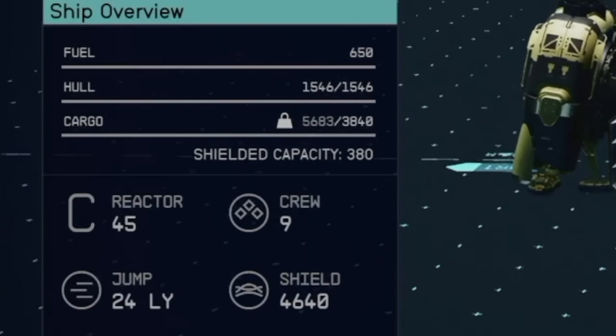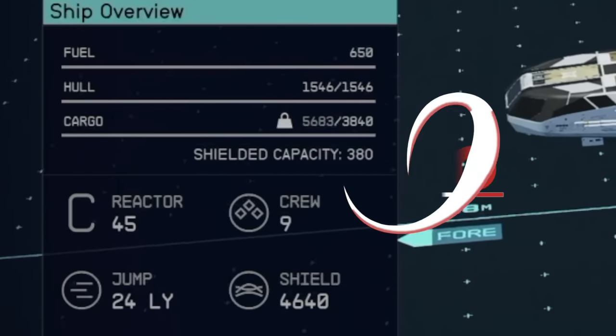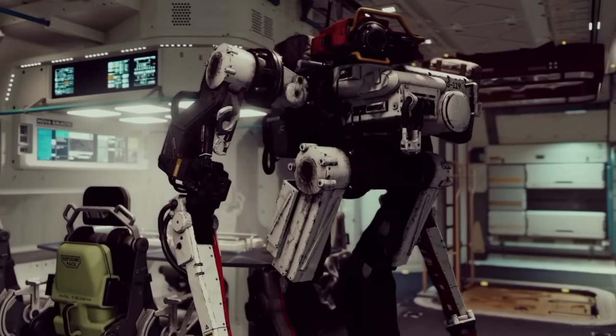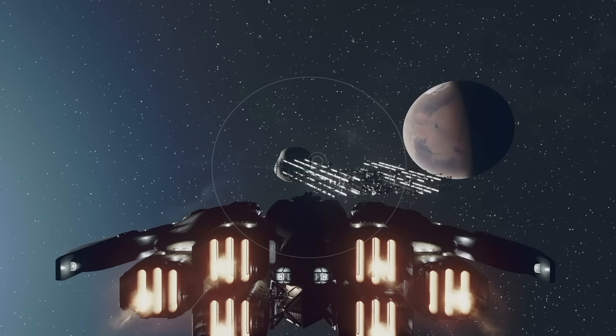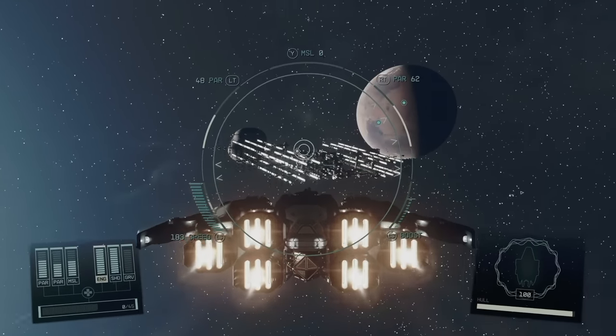A little bit of housecleaning: the shield stat that you see is bugged at the moment. You are only allowed to have a maximum of 3,200 shield with both Vasco and Amari Hassan from Akilah as your crewmates. Also, the SAO engine is only available from completing Walter's main mission from the main story quest.